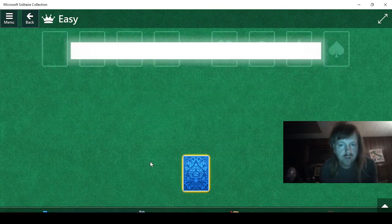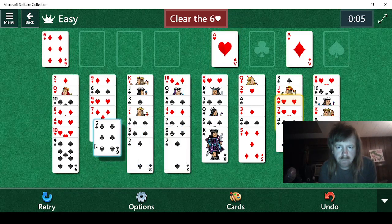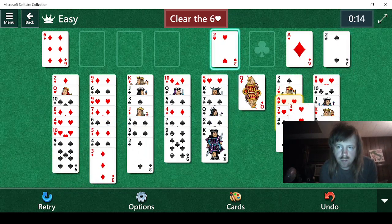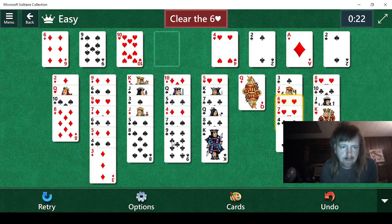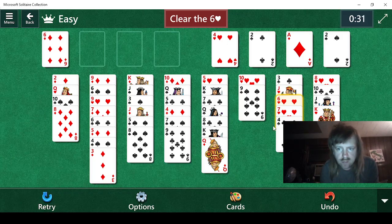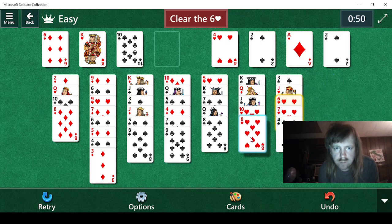We'll do this one next. Six of hearts. I see the two. Four, three, three. Need the four of hearts — it's right here. We're going to risk it and do that. Then go ten, nine. I need the five of hearts. Six is right there. Why can't I find the five? There it is. Six. I could do that — I need to free up the three first. That's a tongue twister. There's the three.